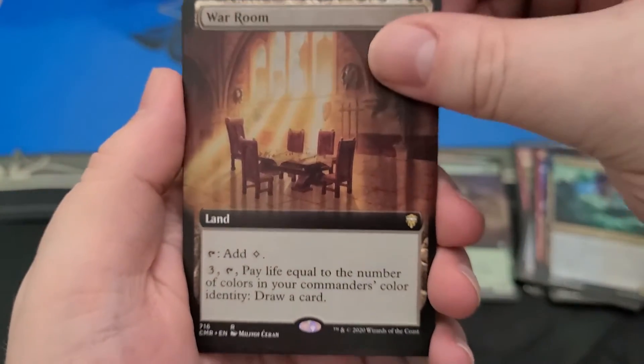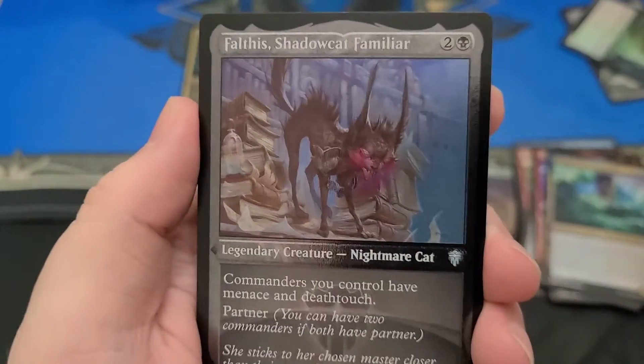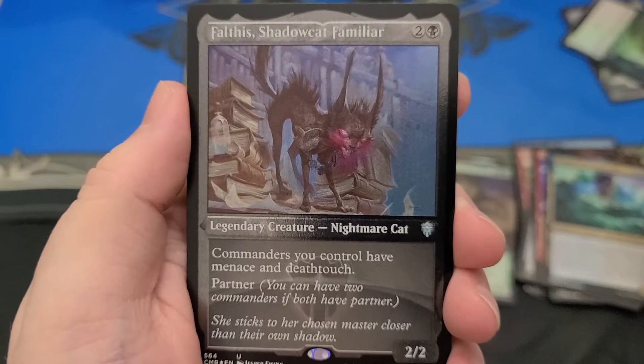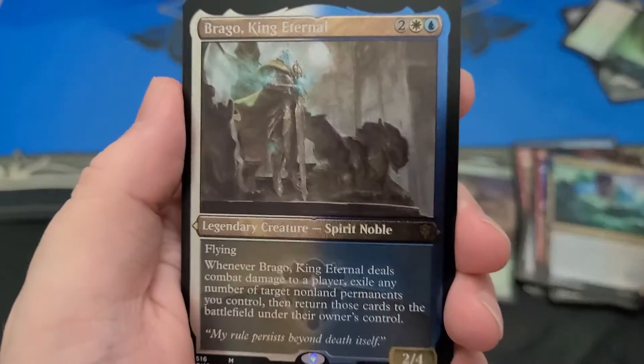It's War Room. Oh, that's Game of Thrones. That's the land, right? Yeah, that's Game of Thrones. Yeah, it looks really nice — that was a cool little foil. That cat is scary. I don't remember him at all. Falthis, Shadowcat Familiar. He is scaly. Got Stupid Brago.